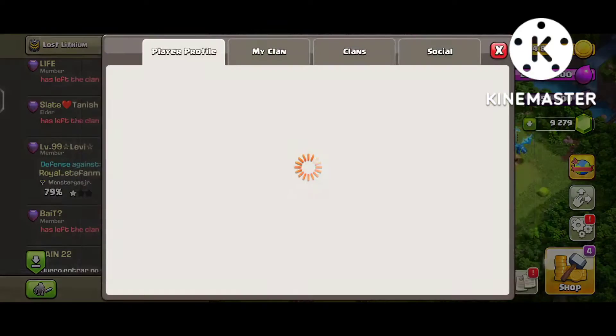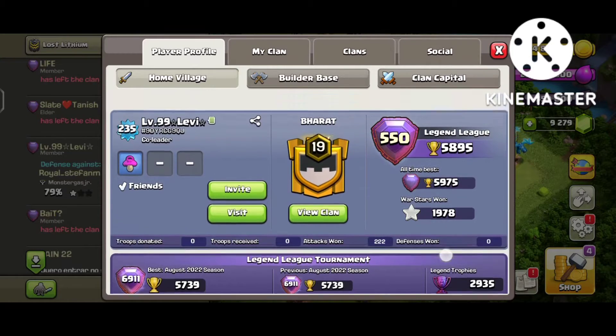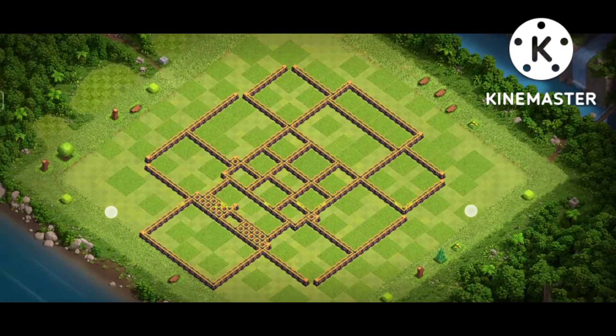You can use this base in the CW right now — the CW is about to start tomorrow. You can see her profile: 5800 trophies, and just one hour ago she was on 6,000 trophies, but a little bit down — you know, up and down, that's part of the game. And now I'm going to show you the base design.